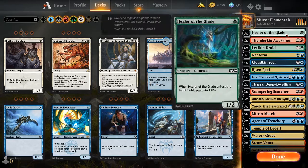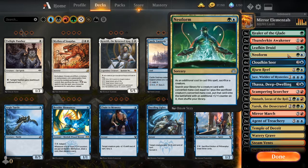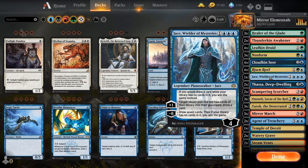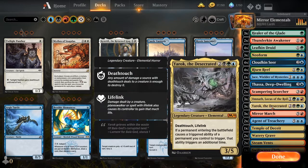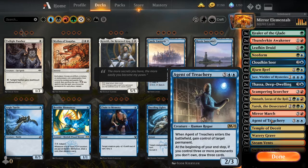So here we go. Healer of the Glade, Thunderkin Awakener — just two of them — Leafkin Druid. Neoform comes in a lot more handy than you'd expect, and you'll see why probably. Cloudkin Seer, Risen Reef of course. One Jace, because it's super easy to deck yourself with this. I put him in here specifically because I decked myself while building this deck. A couple of Thassas just comes in handy. Two Scampering Scorchers — these are awesome with this deck. Three Omnath. Three Yarok the Desecrated. Mirror March.